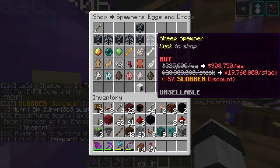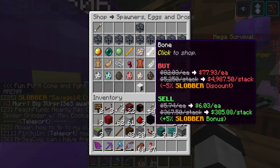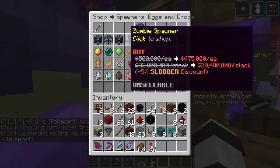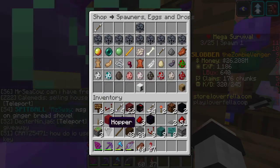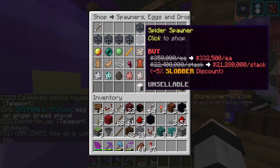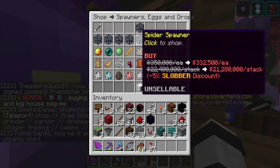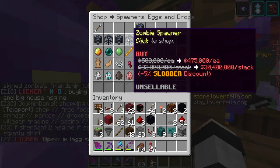Sheep Spawner — I'm not even going to say what place it is, it's garbage. Pig Spawner, Chicken Spawner — they're all bad. The Cave Spider Spawners are probably at the very end. It goes from Spider Spawner and then to Cave Spider.